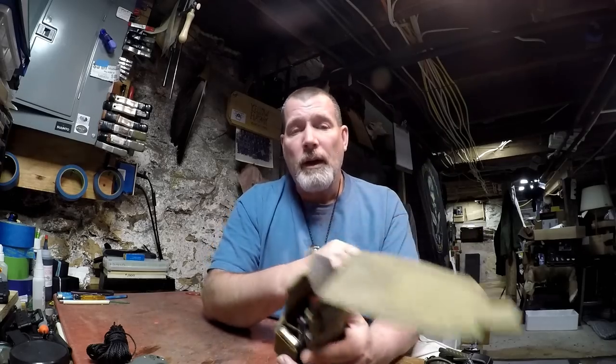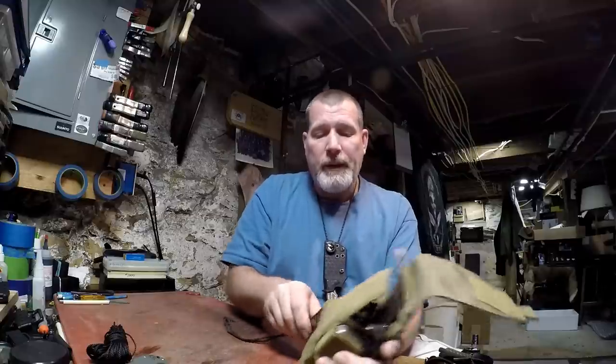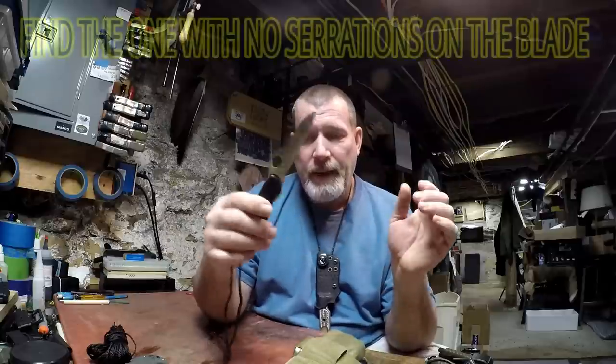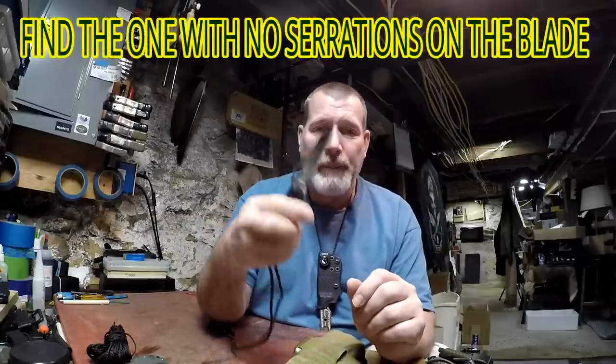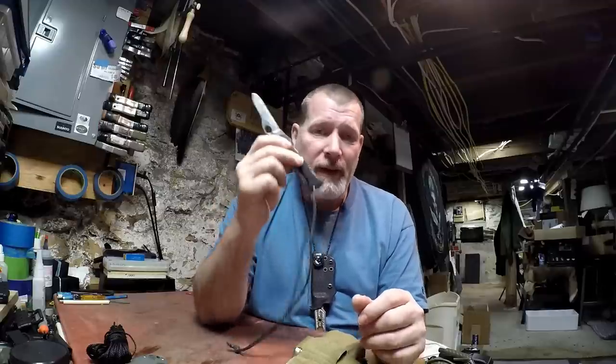Next one — here's the other tool. This is more of a tool than it is a knife. This is a Victorinox Trekker. This is a very strong locking blade that does the smaller tasks. 90% of what you're doing in the field with a knife is small tasks — cutting rope, notching for traps and snares, feather sticking, that kind of stuff. Smaller tasks that this knife excels at.